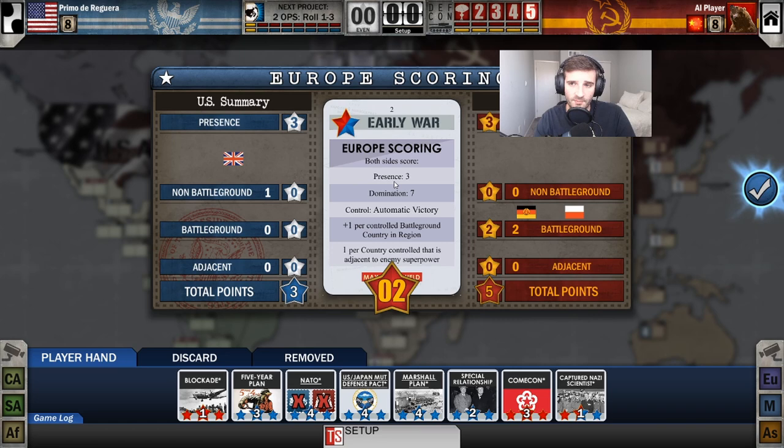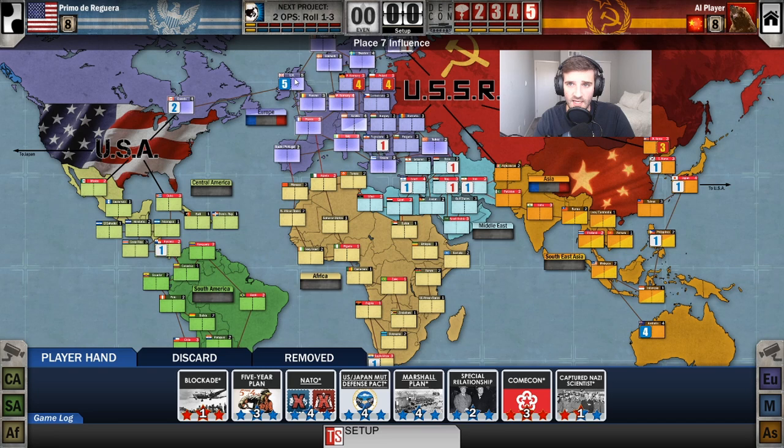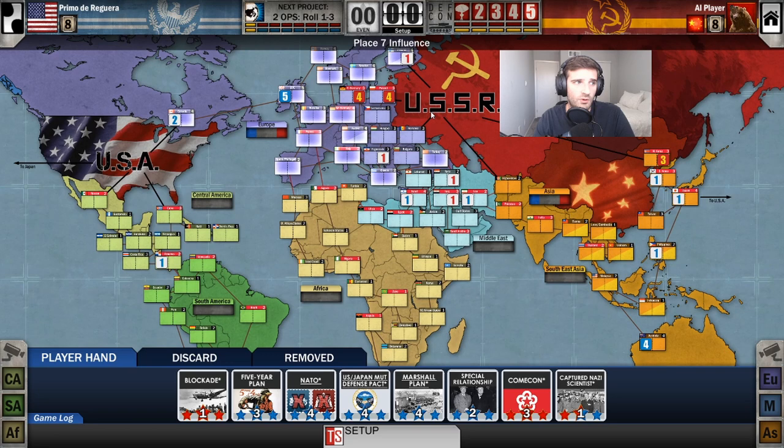Now let's pay attention to the scoring card details. It says presence: three — that means each player gets three points for presence. Presence means that you control at least one country. Right now I control the UK because the US starts with UK under control, and the USSR starts with East Germany and Poland, so we both have presence.